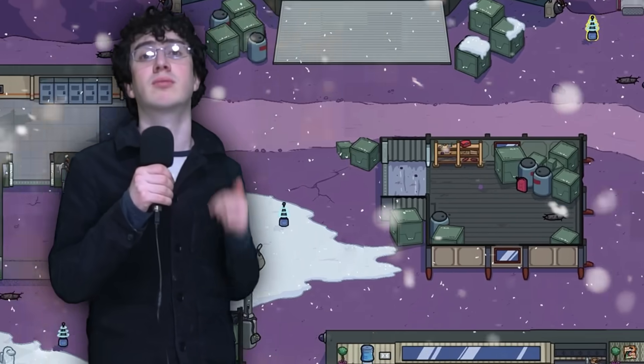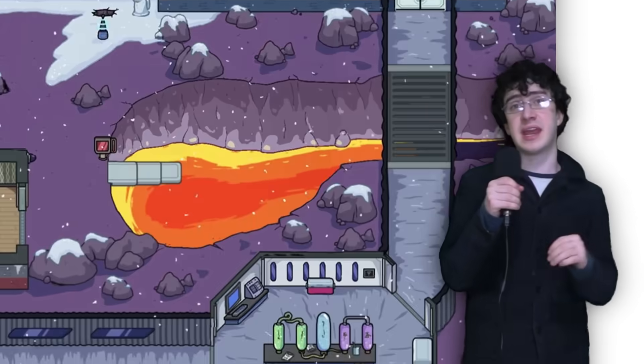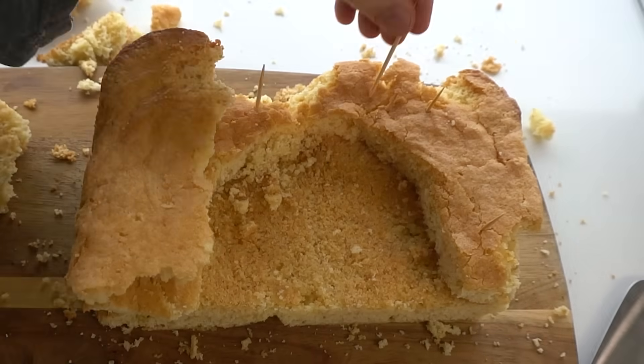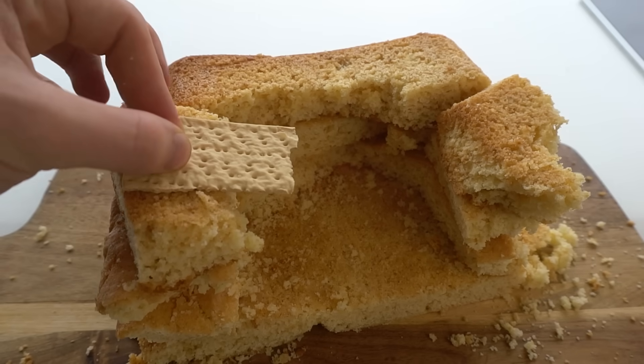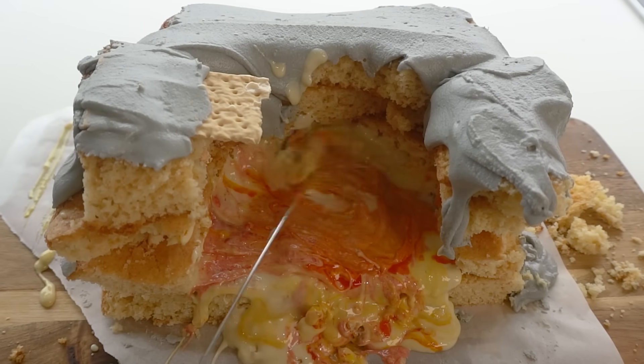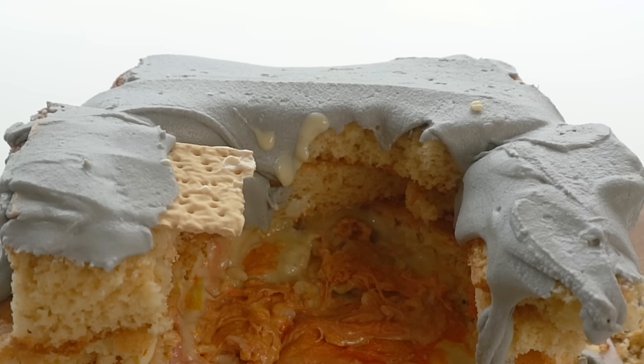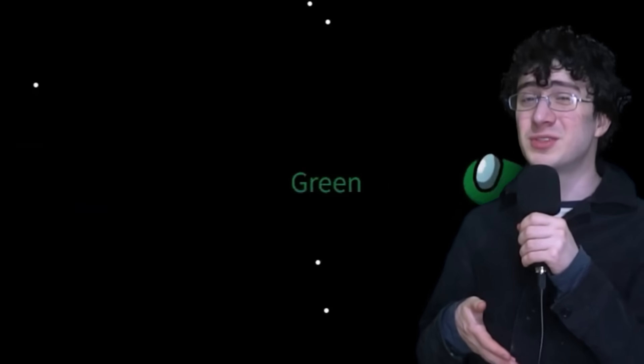Next up is Polus, a remote base on a cold planet. The area I'm making from this map is the lava lake, where the accused are thrown. I'll make the walls of the lake out of more cake and the walkway out of a cracker. To make the lava, I melted some chocolate and poured it in, then used some food coloring to add a bit of color to it. Finally, I added some rice krispies to give it a bit of texture. I'll toss in Green — he's been accused of being an imposter.